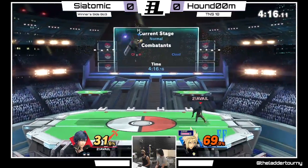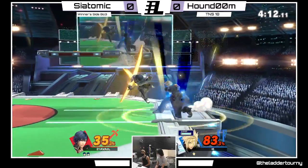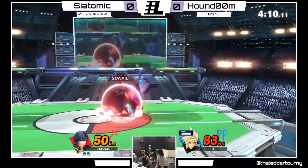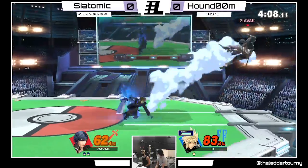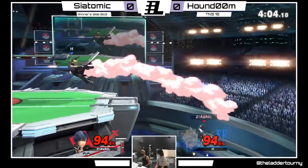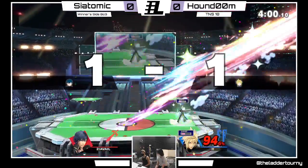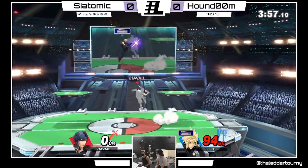Chrom's side B is definitely the weaker of the side Bs out of all the Marth clones. I don't know how it stacks up against Lucina's, but people fall out of it a lot. It can kill at the ledge though. Good forward smash from Houndoom.